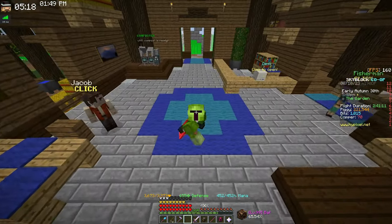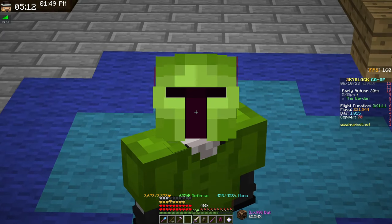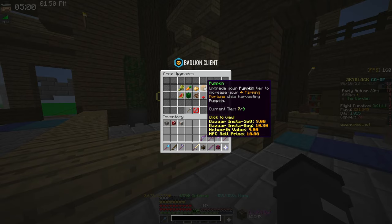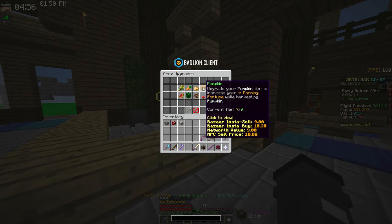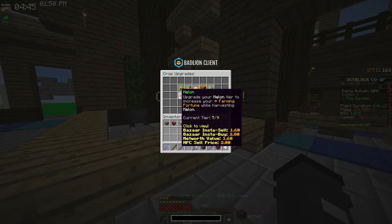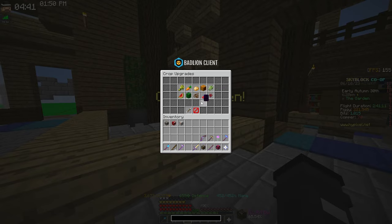If you're just getting into farming but you've done a lot of money grinding, I do recommend buying at least one of those tools. The Pumpkin Dicer is probably the best one to start with because you only need Garden level 4 to start using it — that's the earliest one. Then Melon is available at Garden level 6, Cactus at level 7, Cocoa at 8, and Fungi at 9.